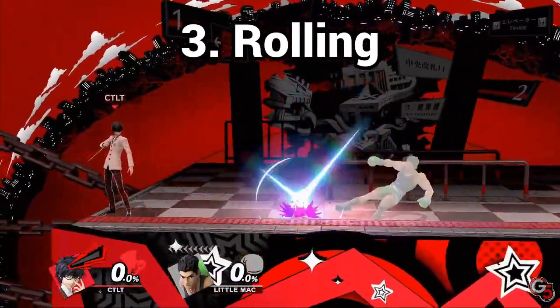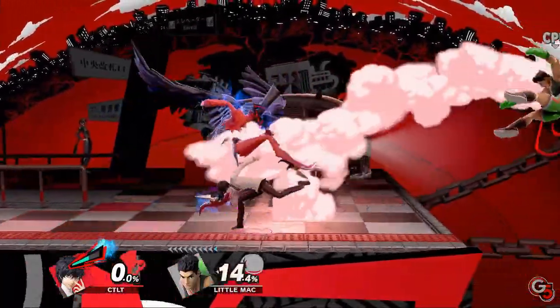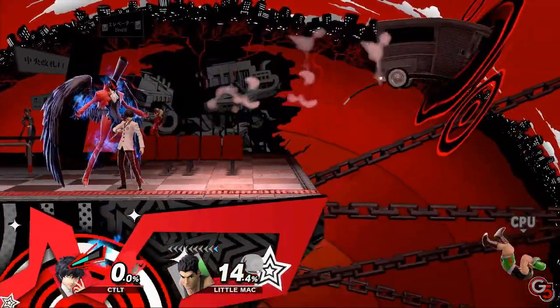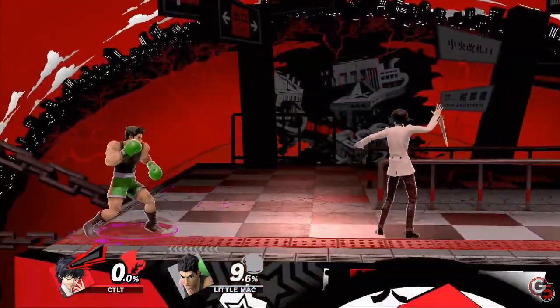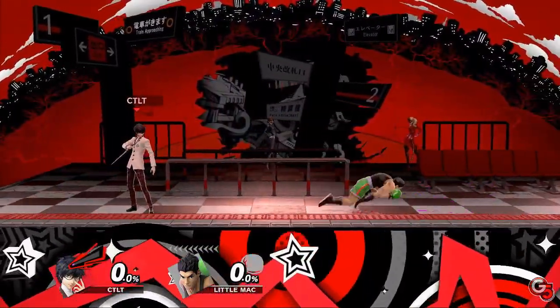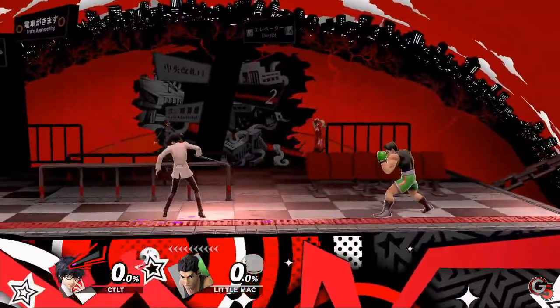Rolling is probably the most commonly mentioned habit, but there are good times to roll too. Bad rolls usually happen when the opponent is approaching and a player rolls away every time to retreat, or as the default out-of-shield option even when the opponent hasn't hit their shield. Try to incorporate drop shield to dash more often, and don't feel forced to go for an out-of-shield option every time you're shielding in general.